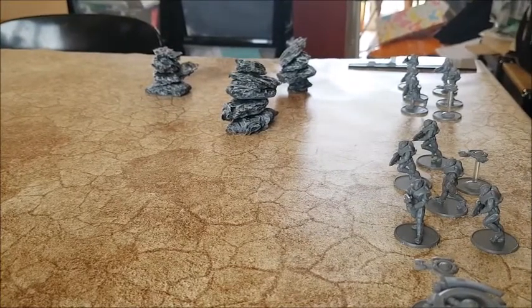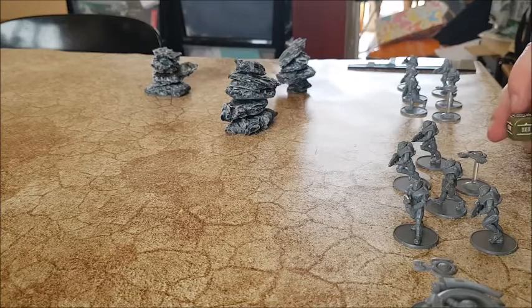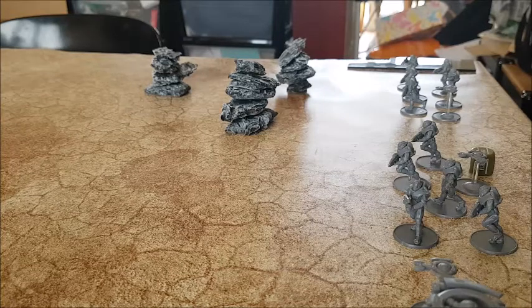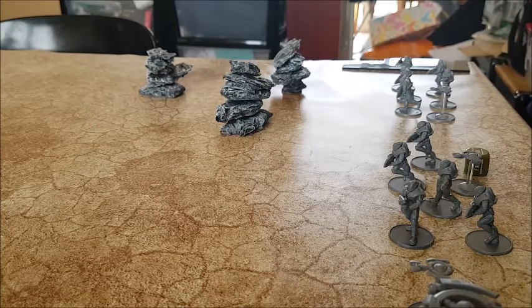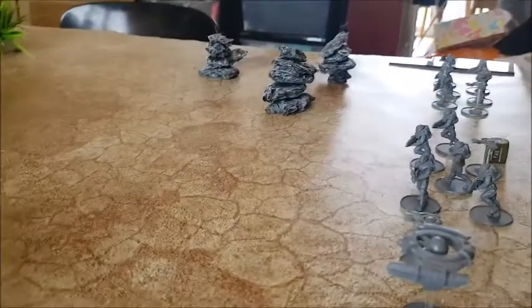I'm going to choose one of these units and they're going to do an action. I'm probably not going to be in range of much, so one of my units is going to do a run order. You can choose to try and sprint instead of run, which is different to Bolt Action - you move three times your speed, but you have to make an agility test afterwards. If you fail that test, you receive a pin marker. If you fail and get a ten, you receive an additional pin marker.